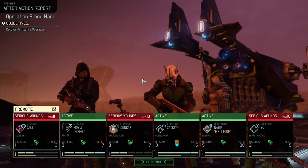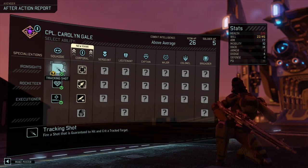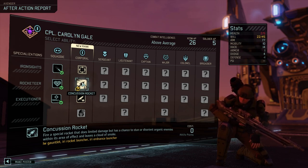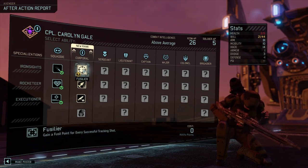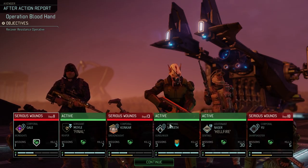We're gonna take stationary threat because it's gonna stack each turn — up to 3 times — and plus 3 damage to your primary weapon is not something to scoff at. We also have 8 AP left, but we're gonna use it when she goes to her next mission. So let's see Gale. You were a bit hard to use but we managed. Ironsight Fusilier: gain a Fusil point for every successful tracking shot. Concussion rocket: fire a special rocket that does limited damage but has a chance to stun or disorient organic enemies within its area of effect, and leaves a cloud of smoke from the start point. We're gonna take Fusilier, that's for sure.